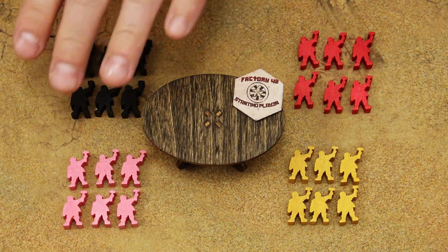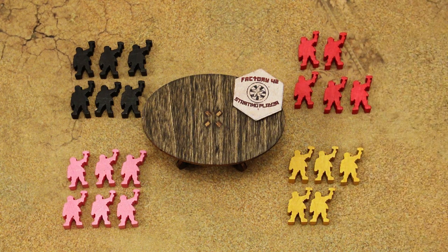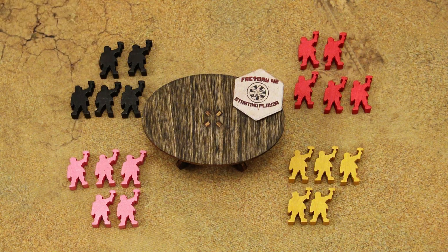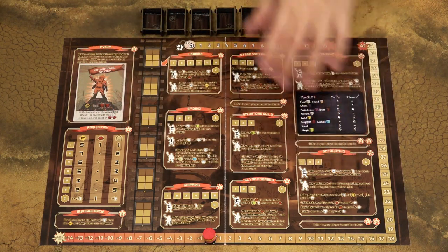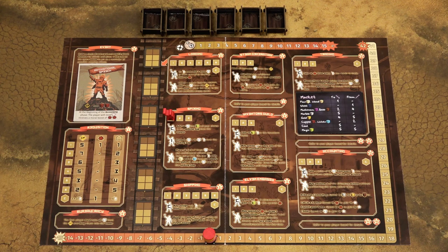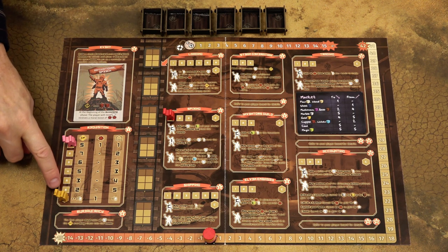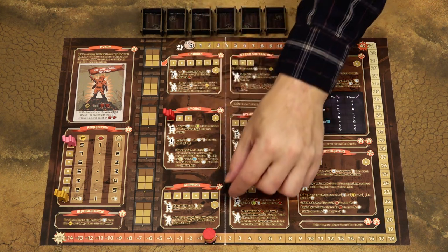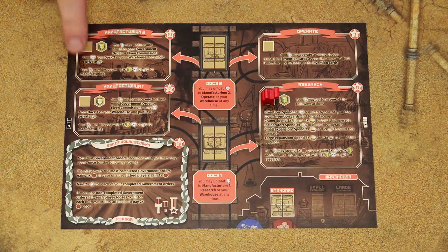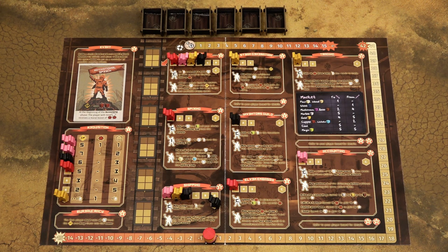In the second phase of each round, players place workers on action spaces on the game board or on their player board. Starting with the first player, players take turns placing one worker and continuing clockwise until all players place all their workers. You may place your worker on any empty space — each action area contains several worker spaces and one commissioner space. When placing workers, always fill from space 1, then 2 and 3. When placing on the commissioner space, you can place it any time, even if there are no workers on the worker spaces. Action spaces on your player board are reserved only for your own workers.